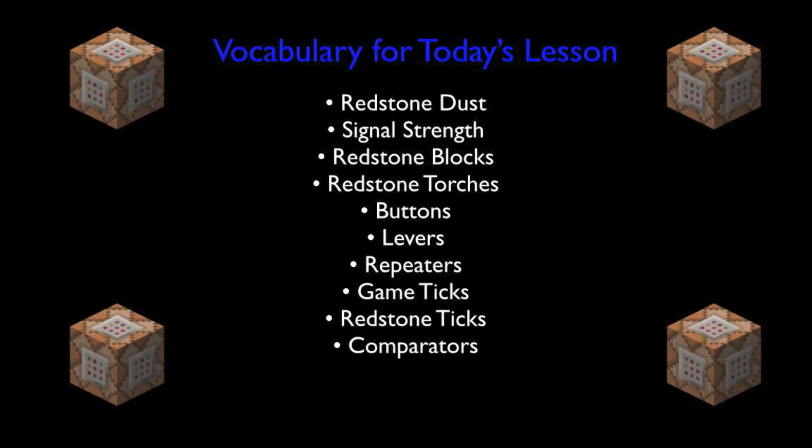Let's take a look at the vocabulary for today's lesson. We've got quite a lot of it: redstone dust, signal strength, redstone blocks, redstone torches, buttons, levers, repeaters, game ticks, redstone ticks, and finally, comparators.